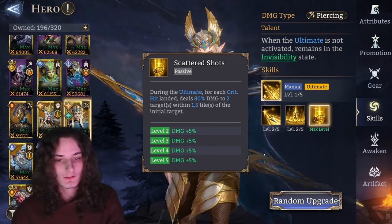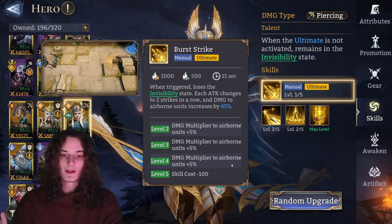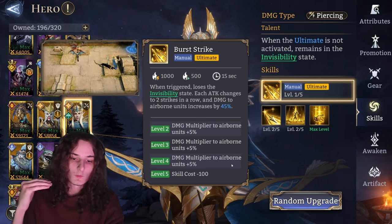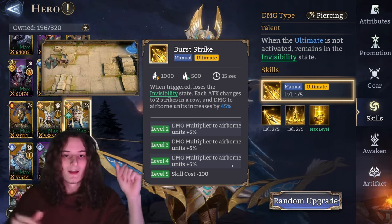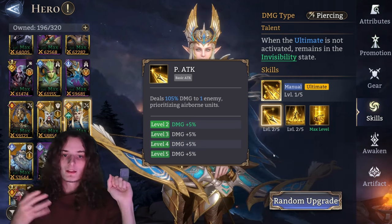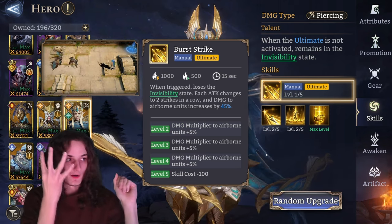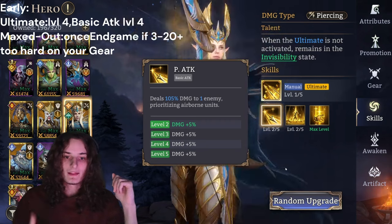Scattered Shots: during the ultimate, for each crit hit landed, deals 80% damage to two targets within 1.5 tiles of the initial target, going from 60 up to 80%. The ultimate, when triggered, loses the invisibility state and each attack changes to two strikes in a row, with damage to airborne units increasing by 45%, going all the way up to 60%, and reducing the skill cost from 1000 down to 900. Since it says two strikes in a row with no extra damage multiplier, it is just going to be two basic attacks.